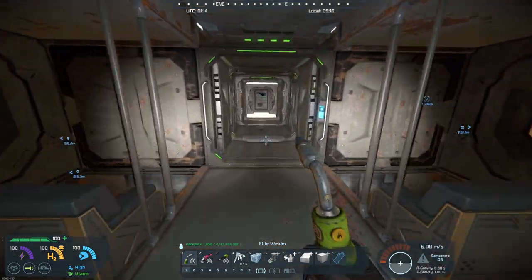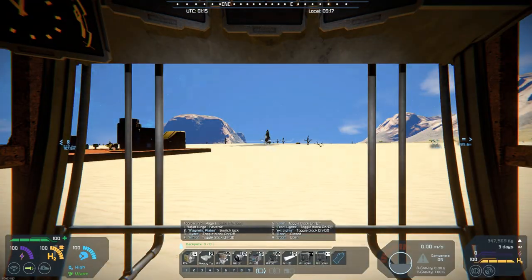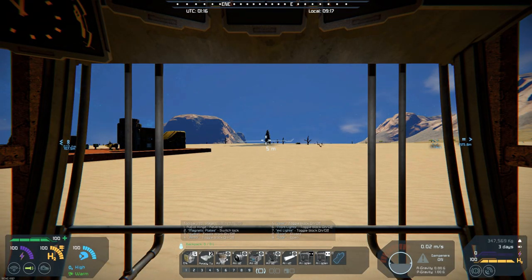You have the oxygen hydrogen generator right there, the cargo containers, and here's the survival kit. If we go up into the cabin and hop in up here.